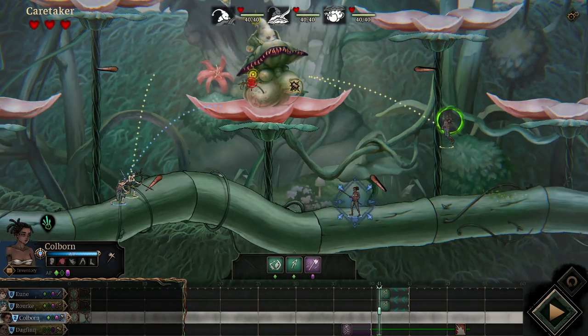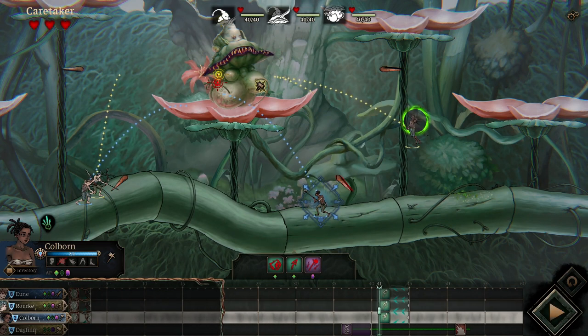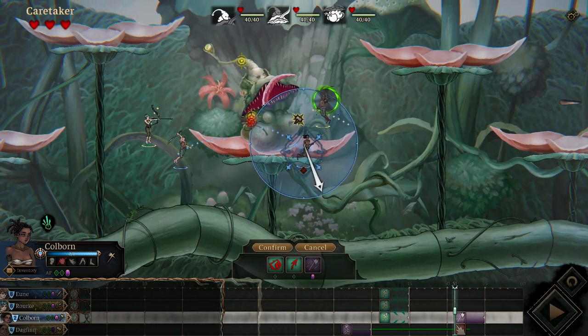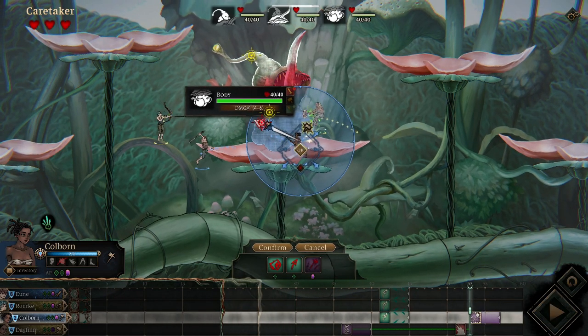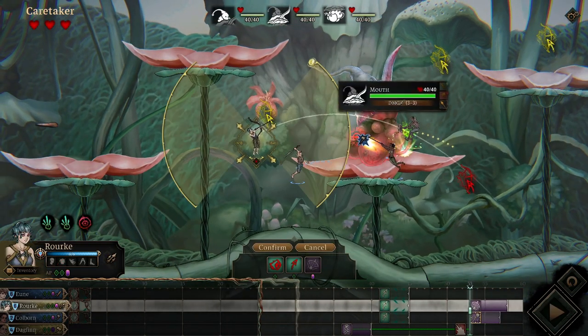The defining feature in Tarnished Blood is its truly innovative combat system. Combat takes place over turns lasting about 10 seconds each. The player can see everything the monster will do over the span and arrange for each hunter to take an action at a specific point. Once all the moves are in place, the turn starts and the player witnesses the outcome.